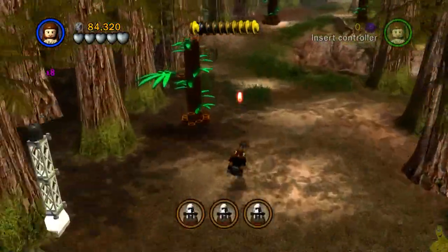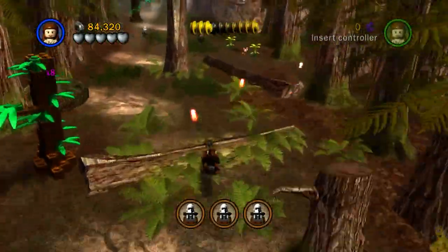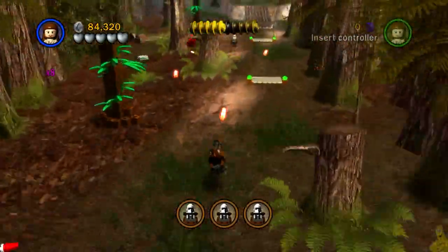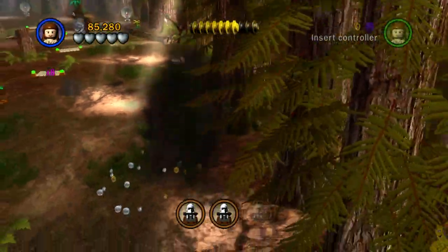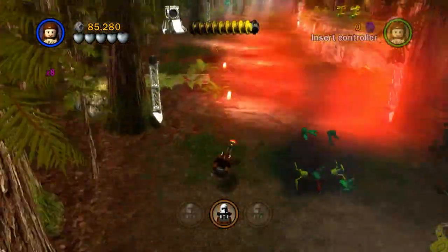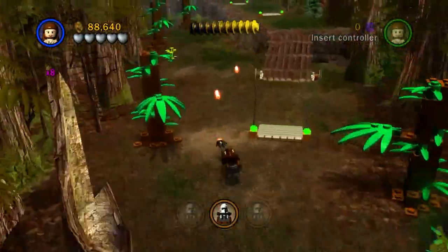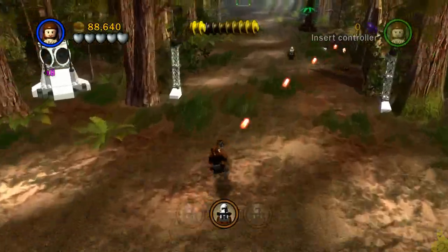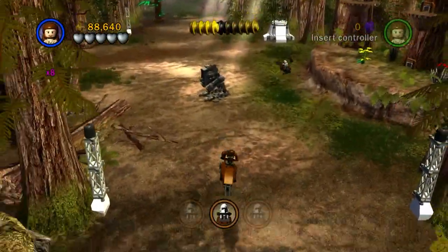We hop on the speeder bike and we are out of here. This time there shouldn't be any mini kits left over — you should have grabbed all six. Meanwhile, I try to get my pew pew on and take these guys out, but my aim needs to get good more than it ever has before. At times I try to catch the speeder bike on a tree to slow me down, because doing the old turn-around by pressing down creates a lot of space between me and the guy on the speeder bike — I don't recommend that.